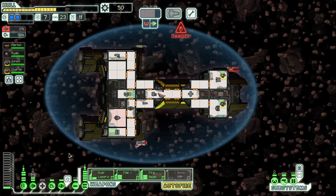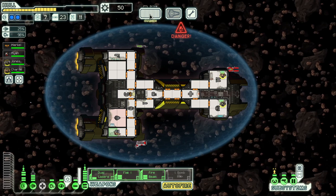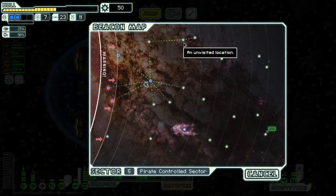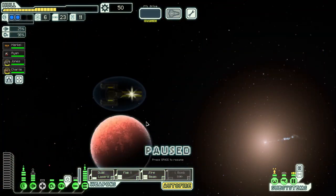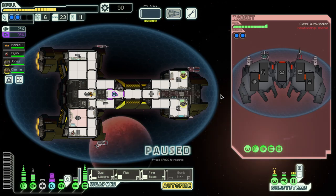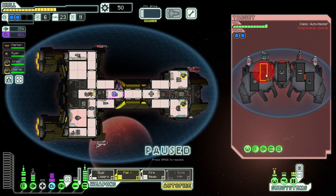Send everyone back. What do we got? Nothing really. Shields is probably a higher priority. Let's come down here and see what we find. Another hostile ship — oh my god, that's a lot of weapons. Oxygen not too concerned. Cloaking goes a long way with this ship for sure. We'll do this and cloak.